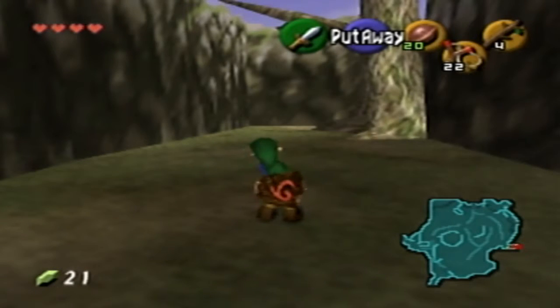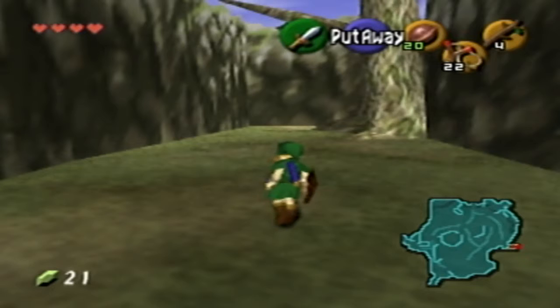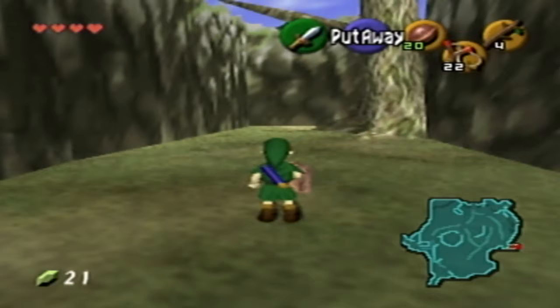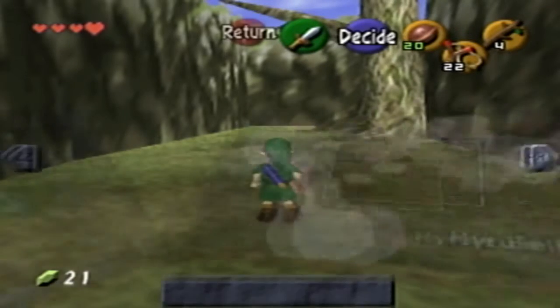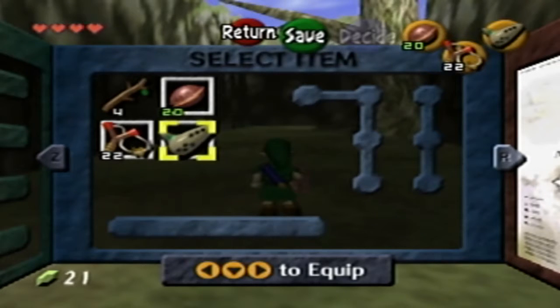Welcome back guys for more Zelda Ocarina of Time. Last time we actually defeated the boss inside the Great Deku Tree but sadly we were too late because the Great Deku Tree died. He has entrusted us with his will and we need to head to Hyrule Castle to deliver the stone to the Princess of Destiny. Also we got an Ocarina from Saria as a departing gift. Now the Ocarina is actually a key to this game - hence the Ocarina of Time - but this is not really the Ocarina of Time, this is just a fairy Ocarina. Spoilers.